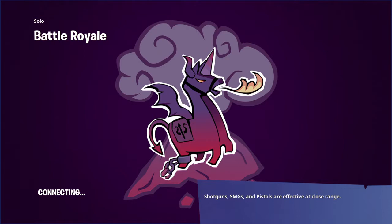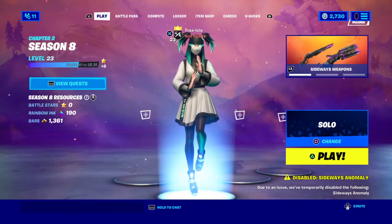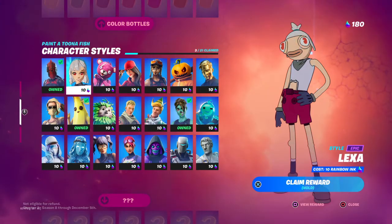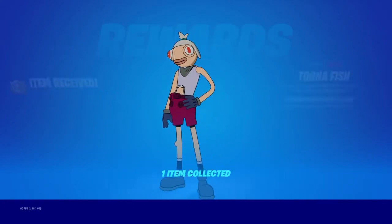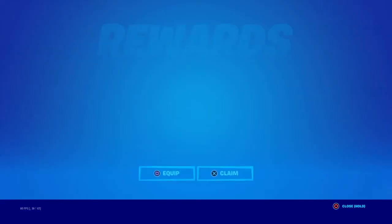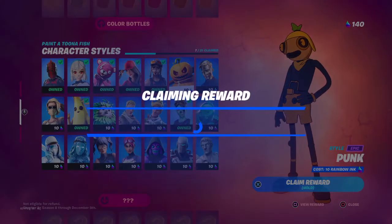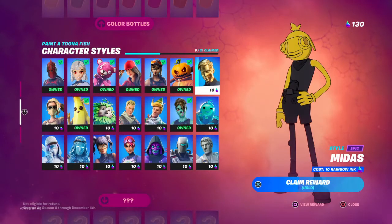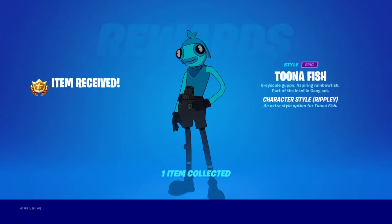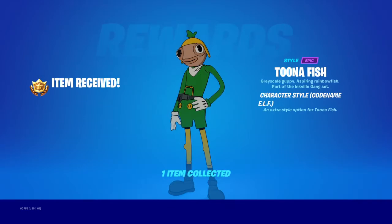And then you need 210 to get all of the first ones, and then you need 315 to get the other ones. Alright, as you can see I already got Ghoul Trooper and Lexa — there's Red Knight, there's Lexa, there's Cuddled Team Leader, Ruby. It's really good to get this done early in the season just so that when the bottom ones come out — you can't get them all yet, like you get them in 15 days, but one of them is the secret skin, which comes out 43 days in.